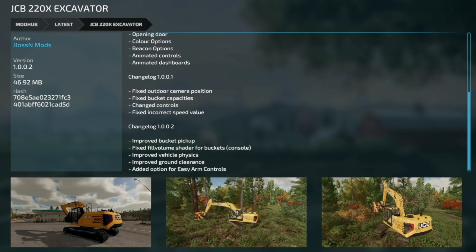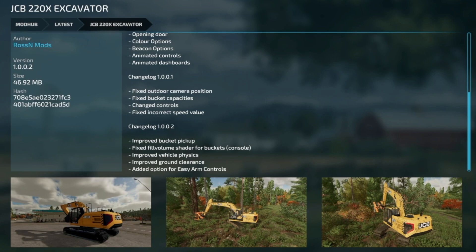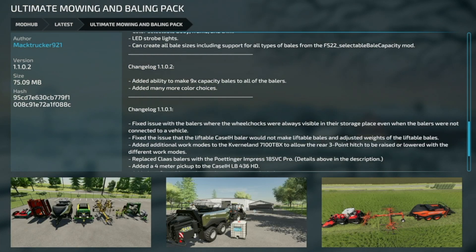Jumping over to some updates for all platforms - we have the JCB 220X excavator version 1.002. They improved the bucket pickup, fixed the fill volume shader for the buckets on consoles, improved the vehicle physics, improved the ground clearance, and added an option for easy arm controls. These are a little bit different than the changelog we had this morning, so make sure you check this out.